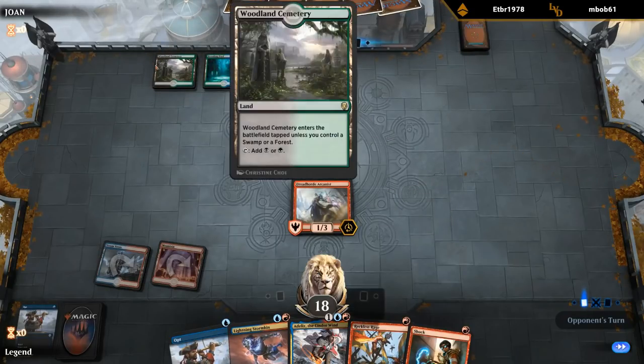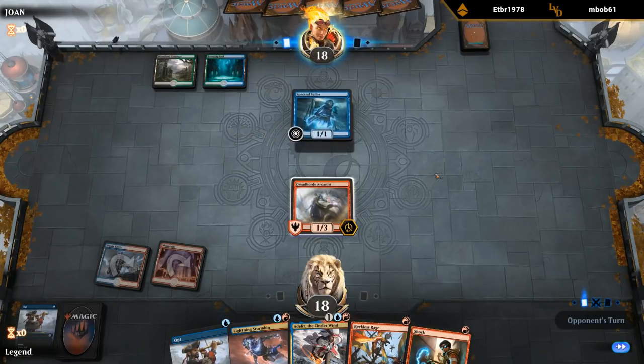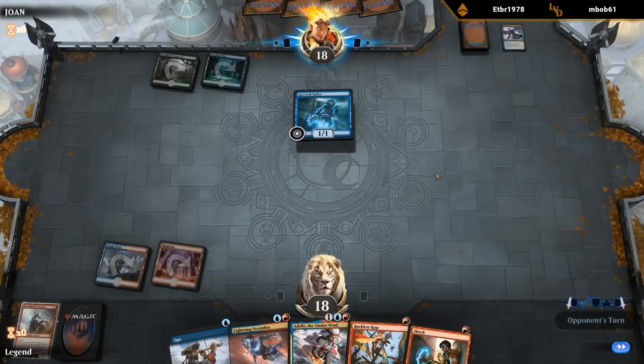Oh never mind — Sultai with Spectral Sailor. Well, now I guess Arcanist could be dead. Tyrant Scorn — well, that's unfortunate. Took a turn for the worse.